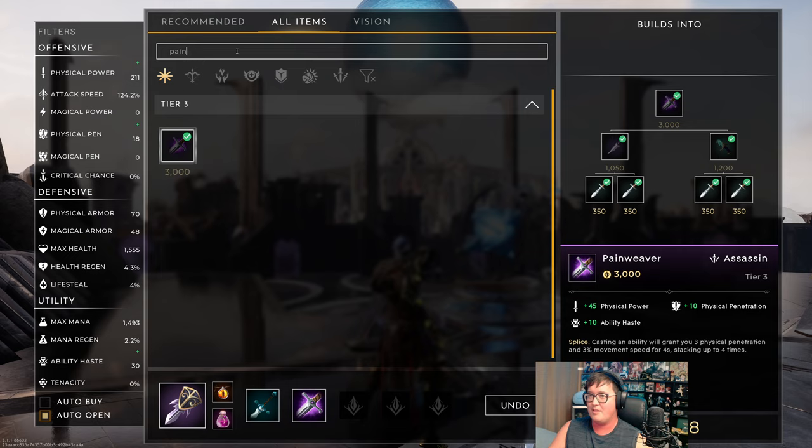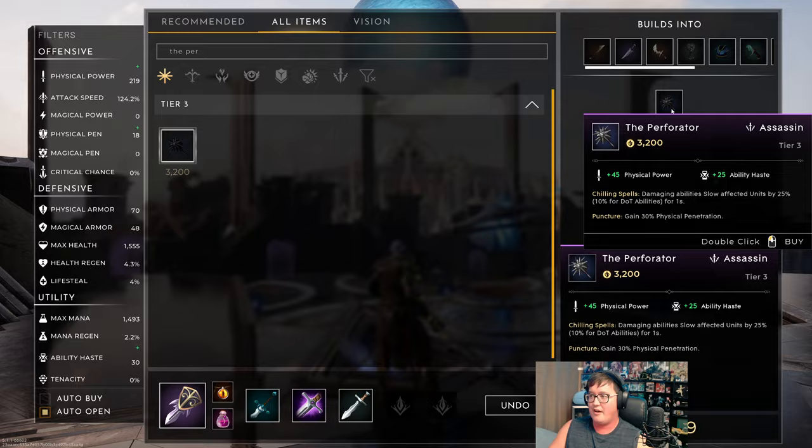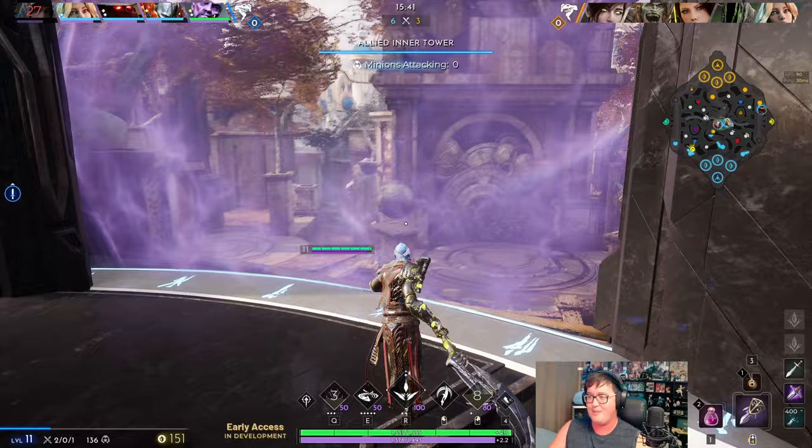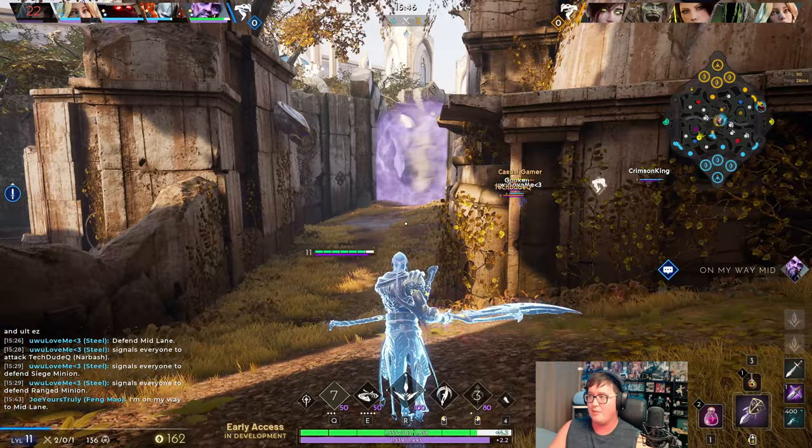Our third item that you always want to go in this build is going to be the Perforator. It's a physical pen item that you want on Fane Mao, especially against a tanky character like Sivar. It also gives a slow on your abilities, so it makes them slow down people even more. It's just really good for walking down people and going for killing blows.